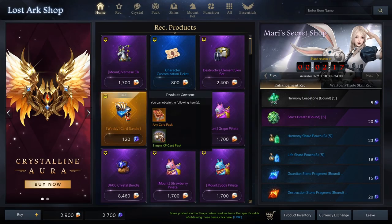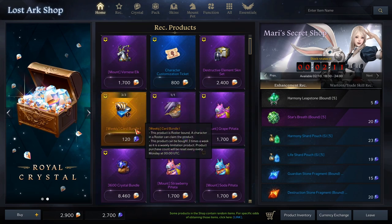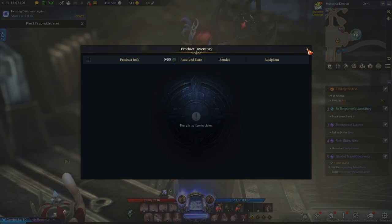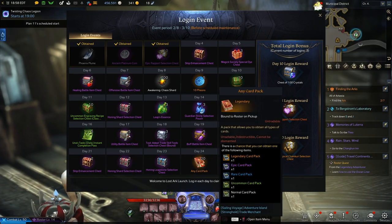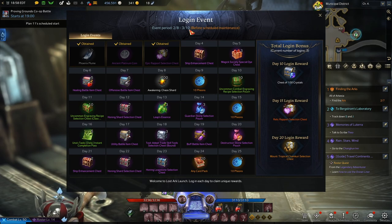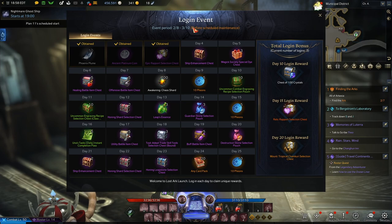The weekly card bundle lets you buy up to three card packs per week for gems, and you might get any card in the game from those packs. You can get gems through login rewards — for example, day 10 login gives a chest of 100 crystals, and there are daily login rewards like 20 card packs for logging in 24 times before a deadline. Long term there are ways to get all these cards, but if you're not spending money, you're talking years before getting all cards maxed out.